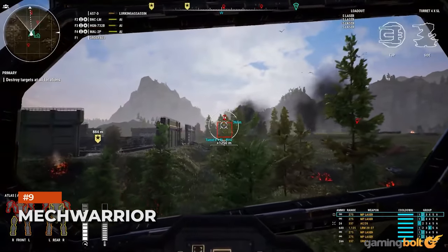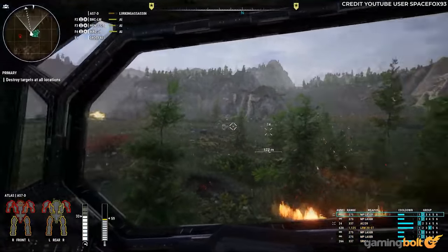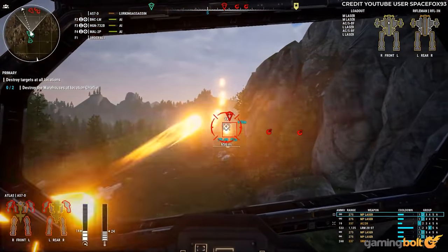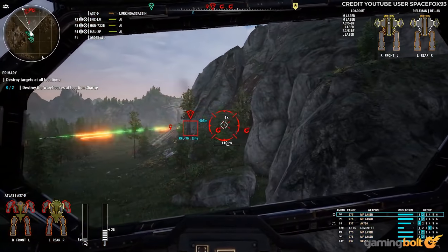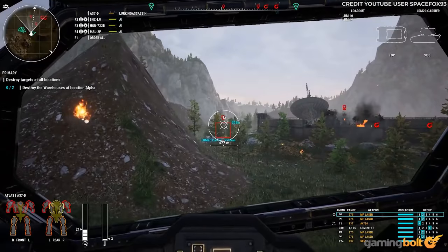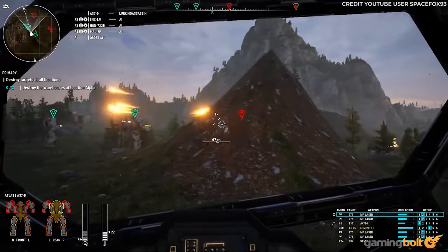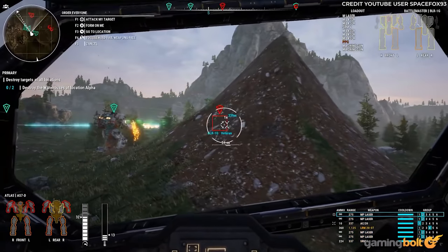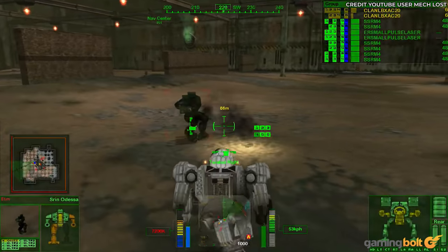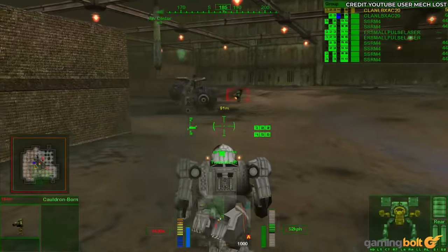MechWarrior: The MechWarrior series harnesses targeting of specific components supremely well. Combat is practically built off the necessity to focus on specific limbs, weapons, and cockpits, with each battle mech displaying separate damage counters for each destroyable section. Tons of fun can be had removing a mech's legs, with the effect on a mech's capability to continue battle changing between MechWarrior games. A favorite moment is in MechWarrior 4, when destroying your opponent's legs ragdolls the mech with the pilot still in control of its weapon systems and jetpack.